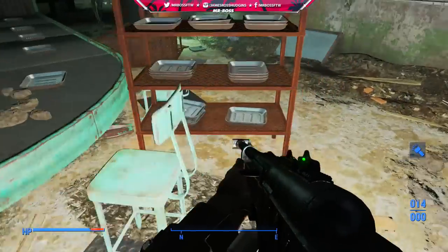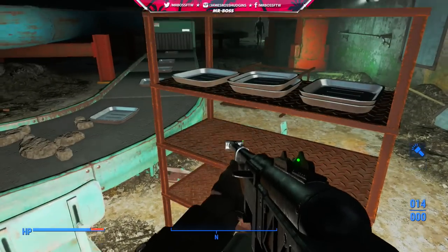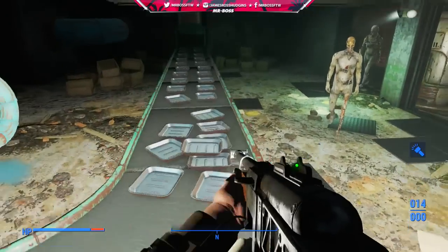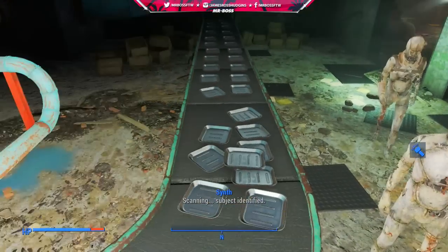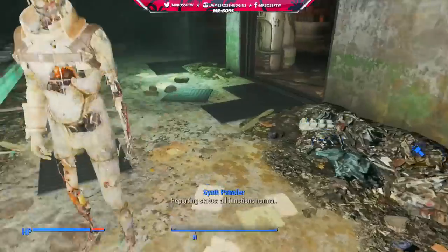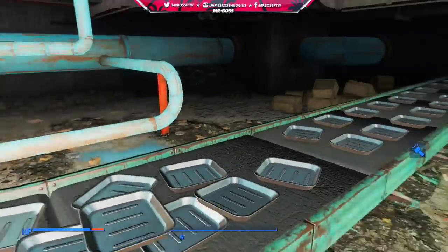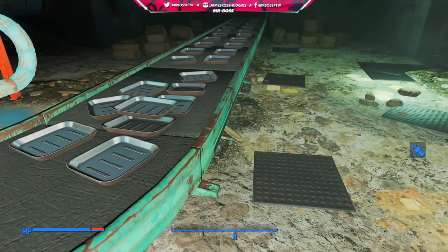I pretty much just cleaned out this entire fish packing plant, and it keeps going. Don't think that it's over — once you get to the other side, you'll notice that there is a ton more aluminum waiting for you to take. I just took all the aluminum, all the trays, and at the end I had over 80, and I might have even missed some. This is a great way to get aluminum because it is so expensive and it is used for so many building supplies that you need to craft your settlements.